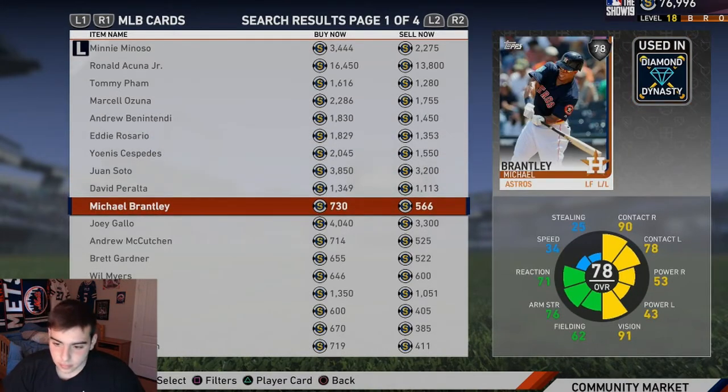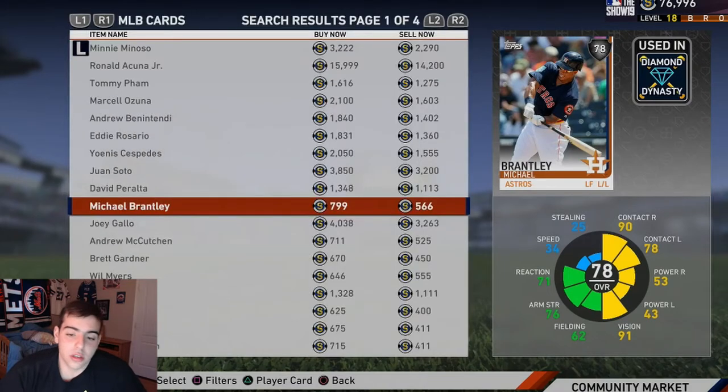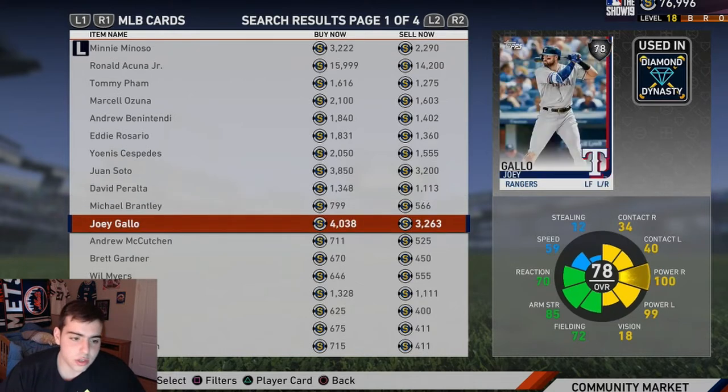Now let's get into the silvers. Michael Brantley — one of the best contact hitters in the game, super cheap. He had a great bounce-back season, good for him. The vision's there, the contact's there. The speed for some reason isn't there but this guy's an all-around beast. Contact, fielding, strength — he's a beautiful card, very good silver.